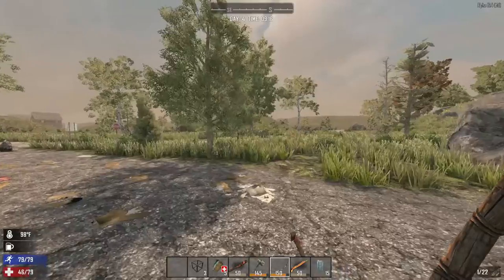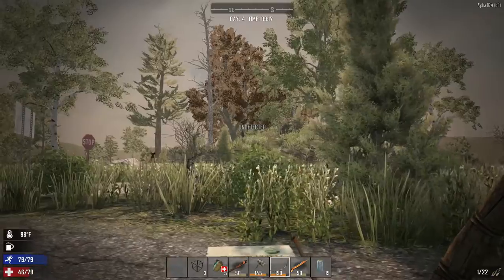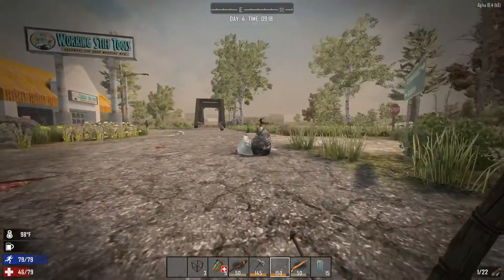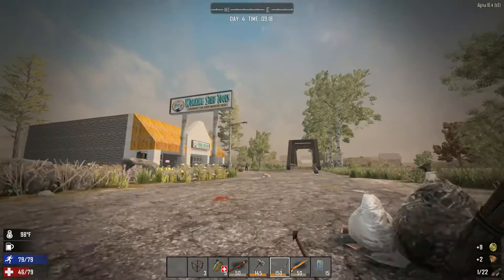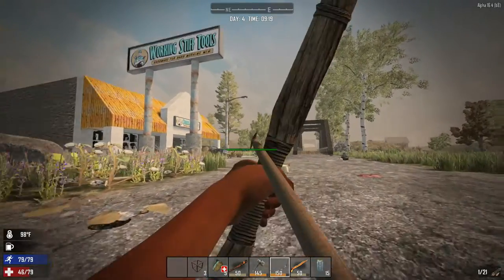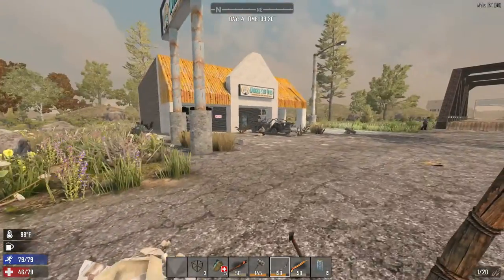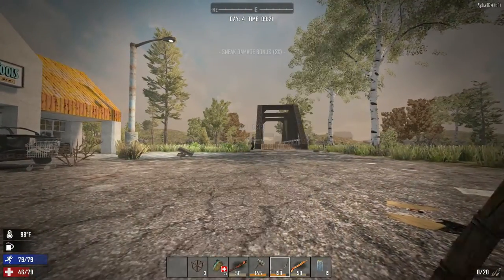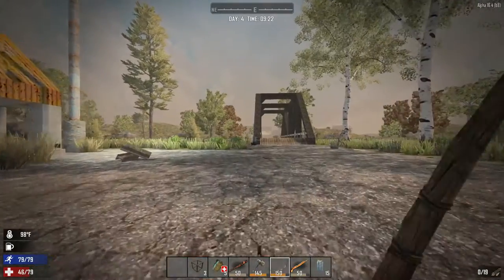There's deer over there. Should we take them? There's a zombie right over there. I'm gonna wait on that deer — actually, yeah, let's go for it. Zombie off to the right — let's see if we can get her. Come on, get him. I think I'm too far away to hit that. Any other zombies around here? Let's go ahead and get her.